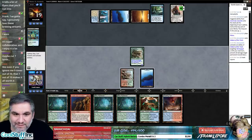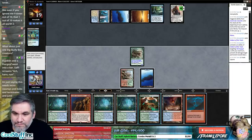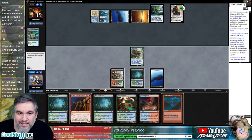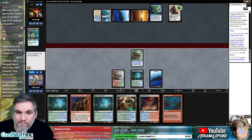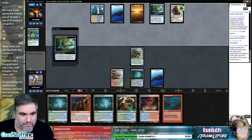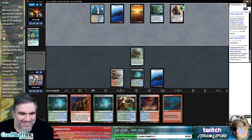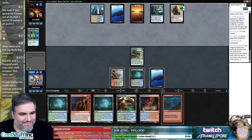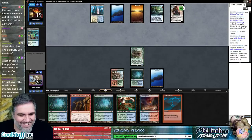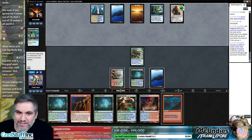Serum Visions into Gideon — sure. Let's play a land. Gideon's kind of obnoxious here but — I'm just saying this needs more Swamps, Bobs, Terminates and Jund. Agon's run — it's the goblin and the Lhurgoyf. Yeah, missing a land route? Yep — that's fascinating.